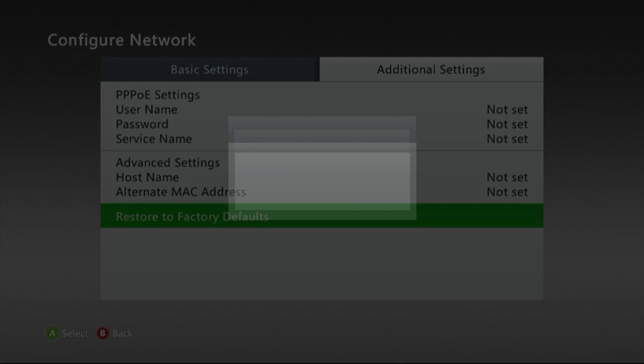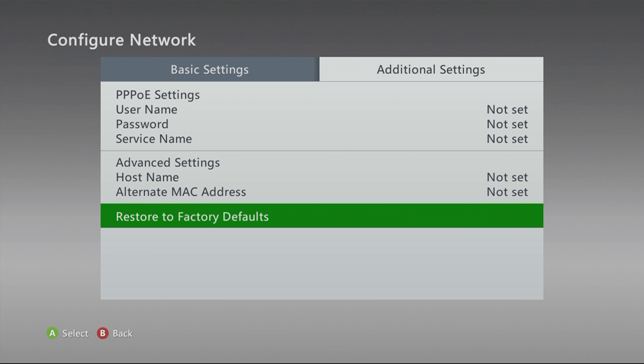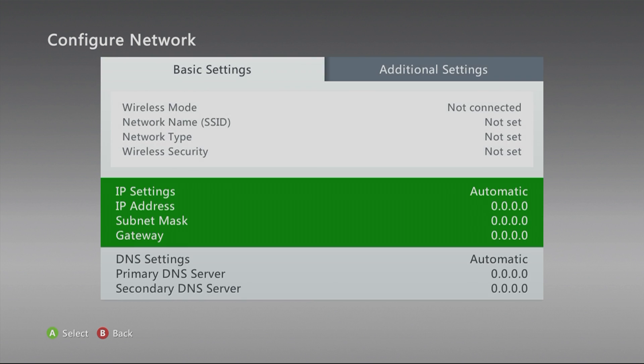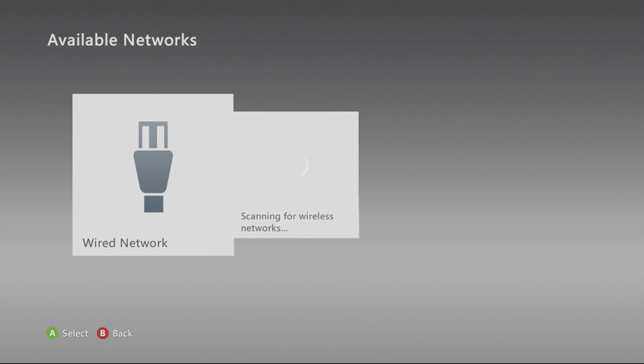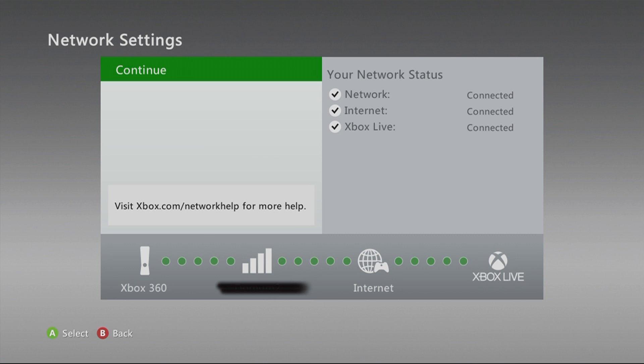This will kick you off your internet name, so make sure you know it. After you've reset, it should disconnect you from your internet. Then what you want to do is reconnect to that internet provider. After you're reconnected, you can see you're connected to Xbox and everything's up to date.